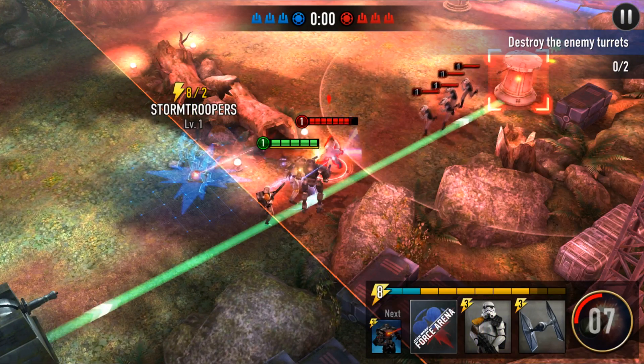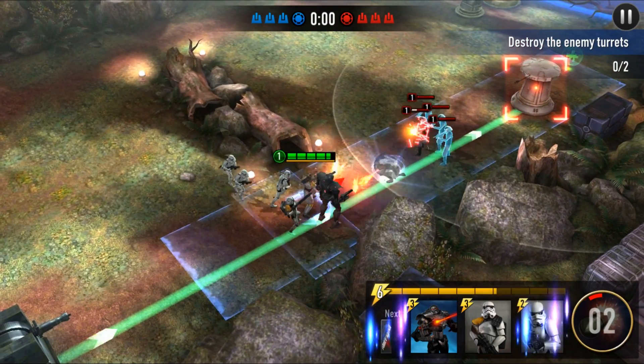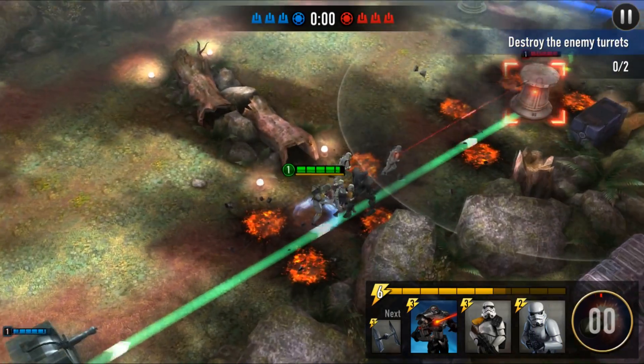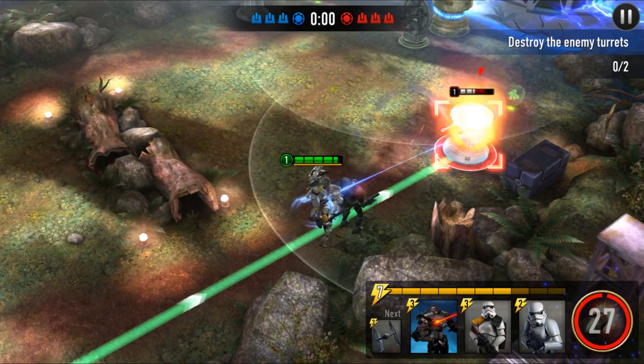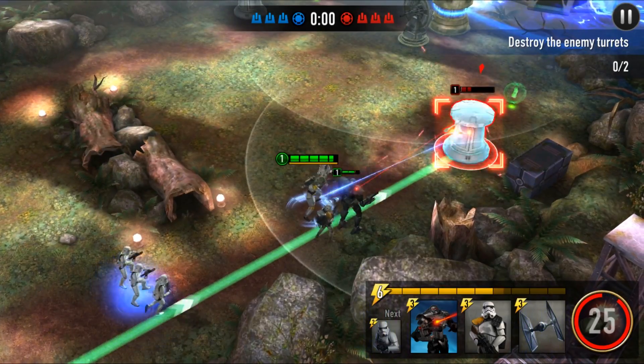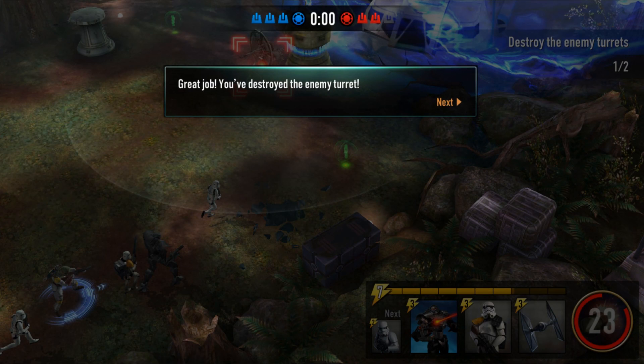I'll throw in an airstrike to kill those troopers. The sand trooper didn't go down so we'll move them to take down this turret. Deploying more strong troopers behind — the first turret is gone! We are now on to the second turret in the middle. If we take this down, the shield generator will be ours.